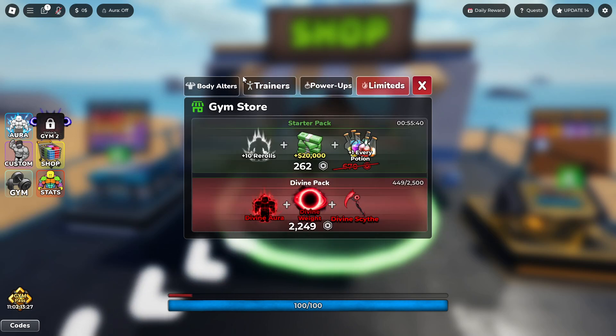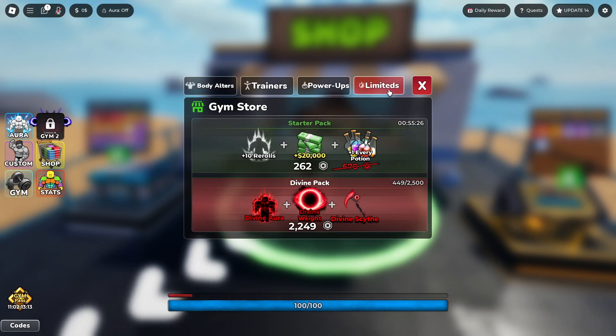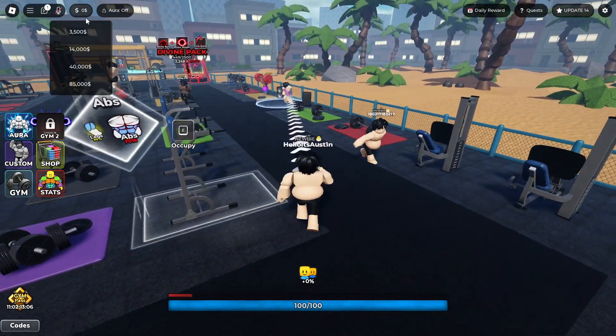We got trainers, power-ups, limiteds, body alters. This is brand new body alters — I don't know what they do. 1,000 to 5,000. 5x muscle growth. There's a lot of stuff here. Shredded for 200 — we can buy this right now. Oh no, we don't have money. We just started. We got zero dollars.